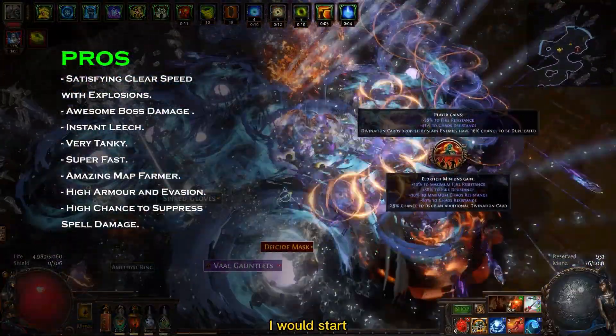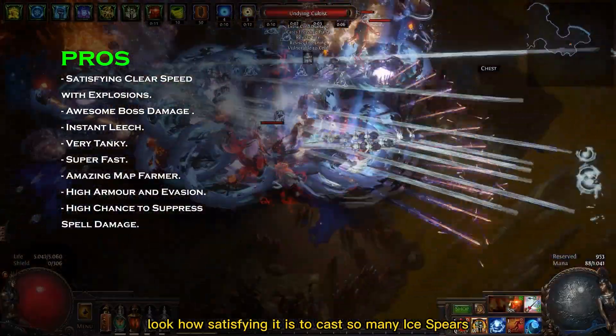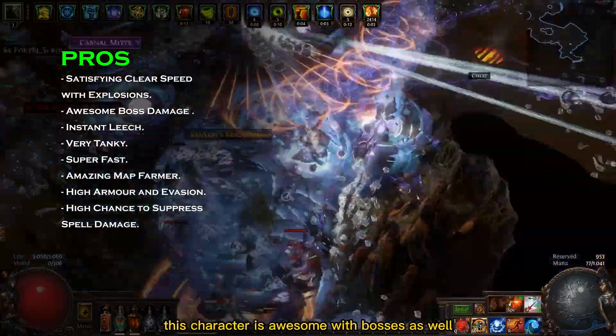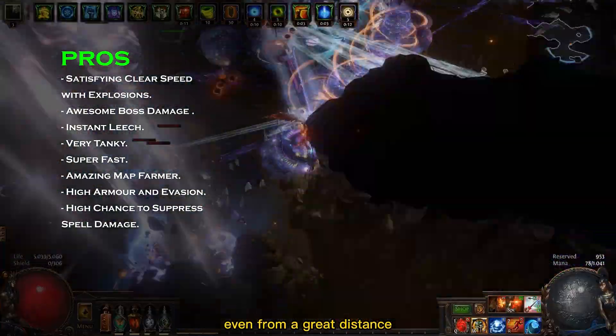To highlight the pros of this build, I would start with its amazing clear speed. Look how satisfying it is to cast so many ice spears from our Tornado Shot projectiles. I'm sure that you will love clearing maps with this build. This character is awesome with bosses as well — it deals a lot of single target damage even from a great distance.